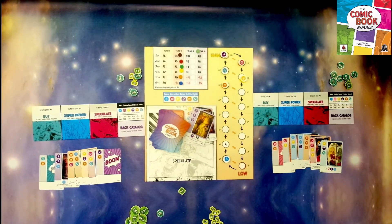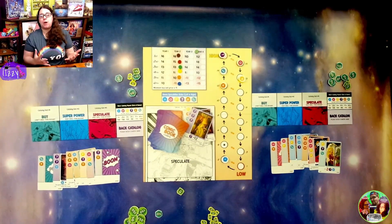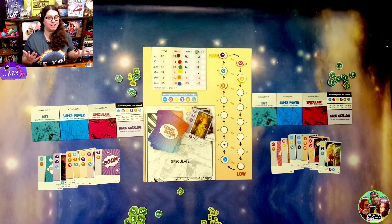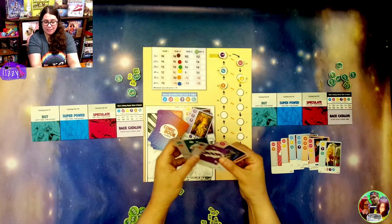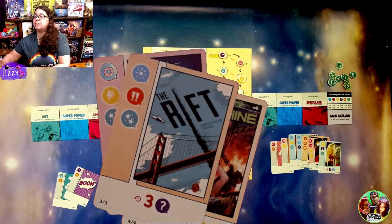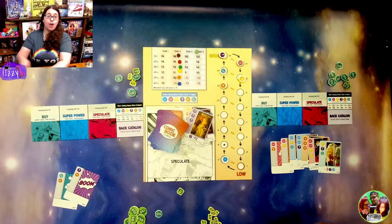Whoever has the most money is the winner of the game. That is the basics of Comic Book Bubble. I really do enjoy this game. It is a nice family-weight economic game where you can buy low and sell high. I like this theme — it is a very unique theme, not one that you see very often. I love all these unique artworks; every card is different.